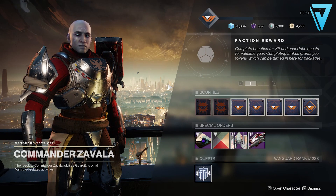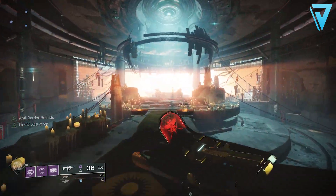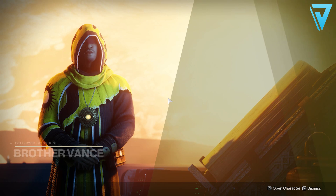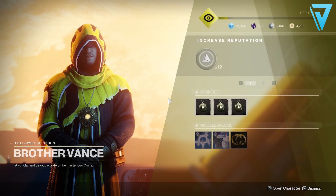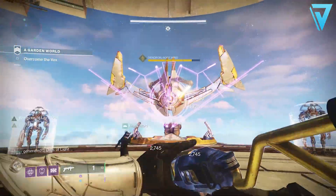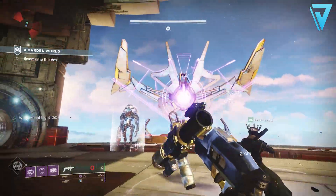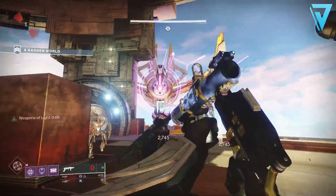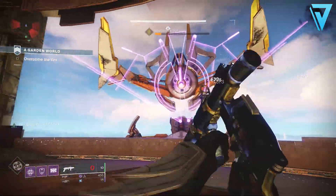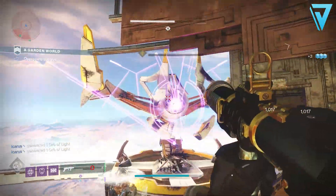For step 11 we need to return to Zavala for further instructions, and he will send us to Mercury for step 12 — the Evacuation of Mercury. We need to meet Brother Vance on Mercury and tell him of Zavala's orders to evacuate the destination. Once done speaking to Brother Vance, that brings you to A Shattered Future for step 13. For this we need to complete the strike A Garden World and defeat Hydras, Minotaurs, and Cyclopes on Mercury and collect Timeline Fractures — you only need to complete the strike once and collect 15 Timeline Fractures as you go.